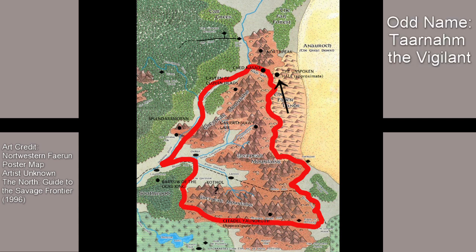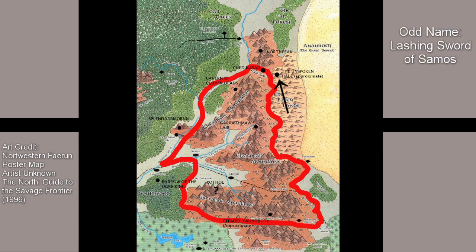The Glove of Tarnam the Vigilant, mentioned in 3rd edition's Player's Guide to Faerun, is a magical chainmail gauntlet. There is no mention of who Tarnam the Vigilant was. The wearer can imbue the thrown and returning properties of a dwarven thrower onto any held melee weapon, though the gauntlet grants no additional bonuses to hit or damage. The Lashing Sword of Samos the Skull Reaver is a unique magical weapon. Samos was a renowned dwarven hunter of the undead. When the short sword is swung, an arc of magical energy trails behind it. The sword is so destructive to the undead that if it merely touches an undead creature, they are destroyed outright. 3rd edition gives the lashing sword a plus 1 bonus, with blue energy arcing from the pommel like a whip; when you hit an undead creature, they must make a save or be destroyed outright. The weapon is harmless to all other creature types.